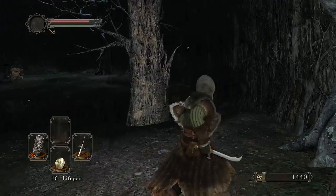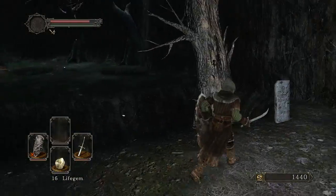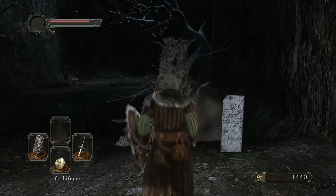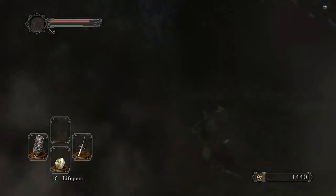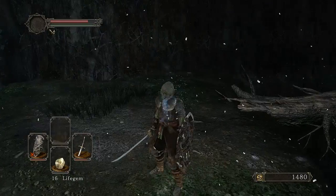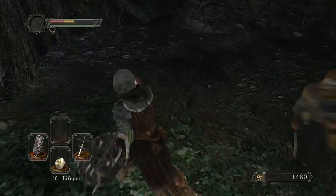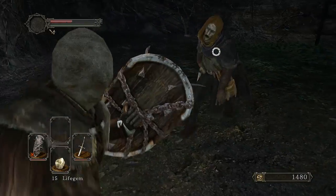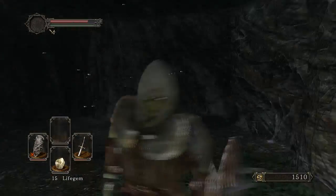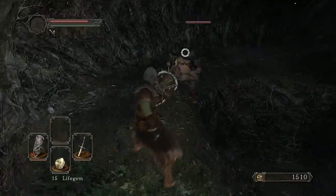Let's read this message: 'Watch your surroundings.' We can get hit by that arrow. We're getting some souls. Oh geez - that wasn't a good idea. You can actually climb the ladder faster with B. They don't seem to do very much damage.